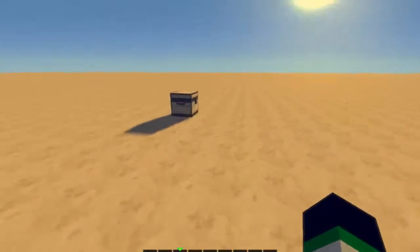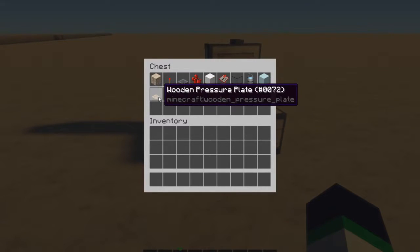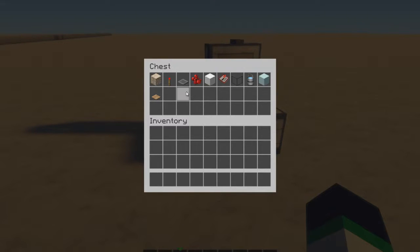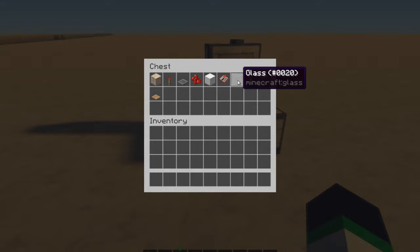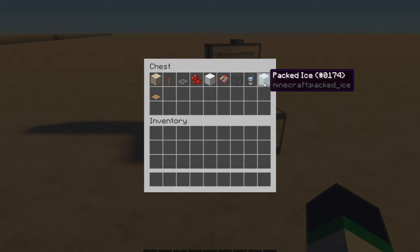So if you want to build this, everything you'll need is in this chest here. You'll need some blocks of your choice, 1 pressure plate, 1 redstone torch, 1 iron trapdoor, 1 piece of redstone, a few blocks of your choice, a redstone repeater, a few glass blocks, a water bucket, and a few packed ice.